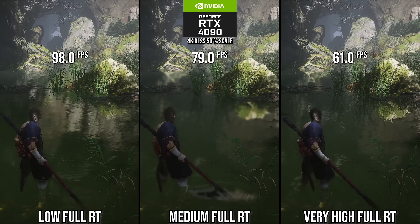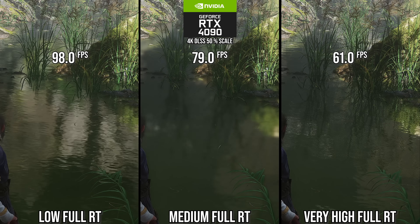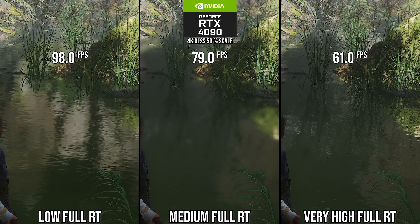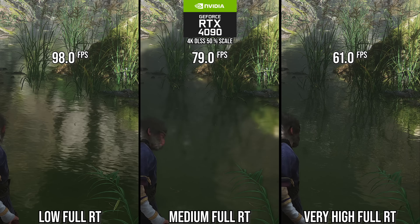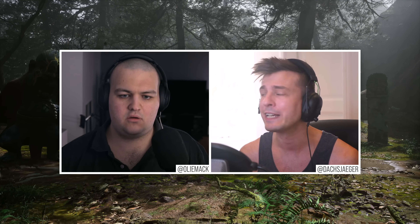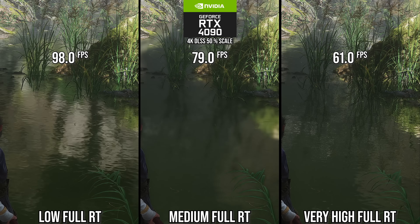The medium setting is currently untenable despite the performance win, just because there's so much water in this game. The low full RT setting completely turns off specular tracing, with only cubemaps as a fallback — giving a worse presentation on water than even the default version of the game, which uses SDF tracing for water when screen space isn't in view. So low and medium currently have too many visual issues.